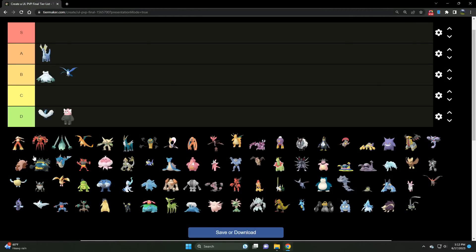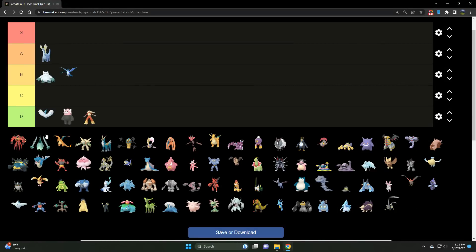We've got Bewear — quite spicy, not the bulkiest Pokémon around, a decent Normal type, but the stat product is holding it back — a little squishy. Same goes for Blaziken: very much suited for specialty formats, just a little too frail. Its coverage is not well suited for the Open Ultra League. It's great in Premiere and some specialty cups, but in Open it's a bit frail.